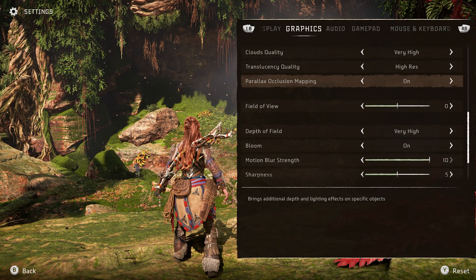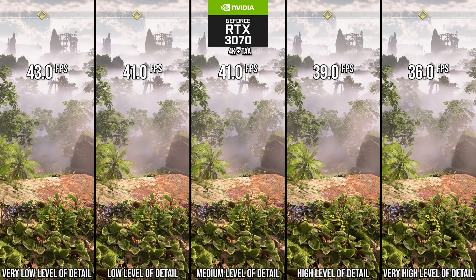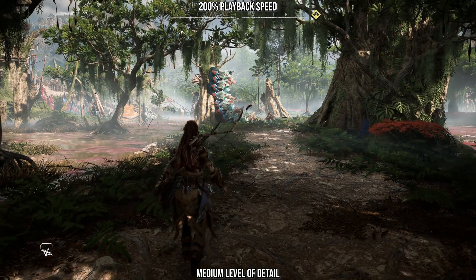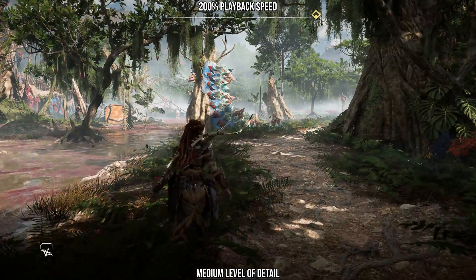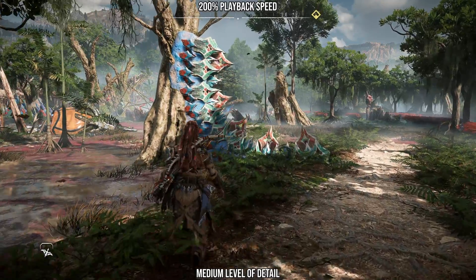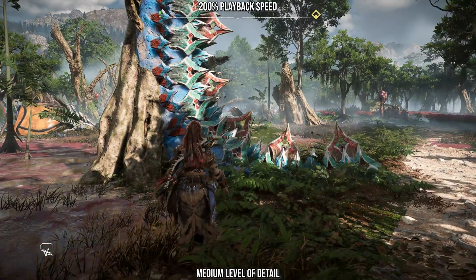After these more straightforward optimizations, things get more interesting. Starting with level of detail, this setting increases the quality of geometric LODs at a distance. Going down to high improves performance by 8%, medium by 14%, and very low by nearly 20%. I find the LOD popping at medium to be a bit too much, yet very high is too expensive for the small return in visuals, so I recommend the high setting here.